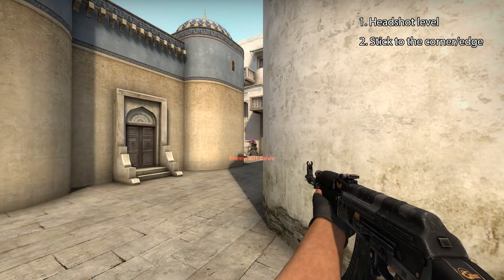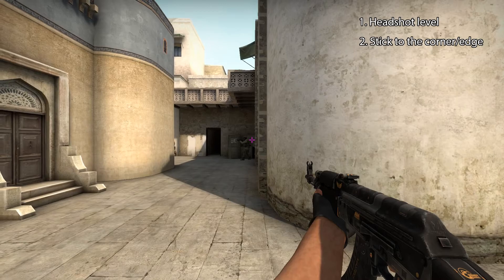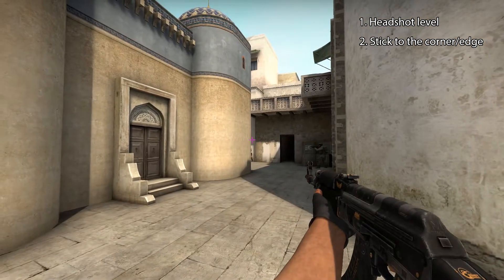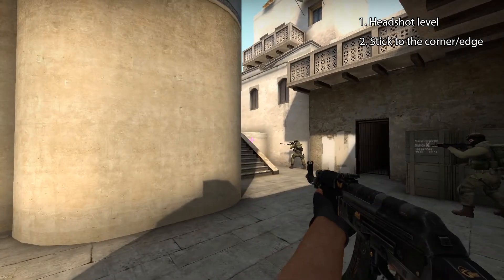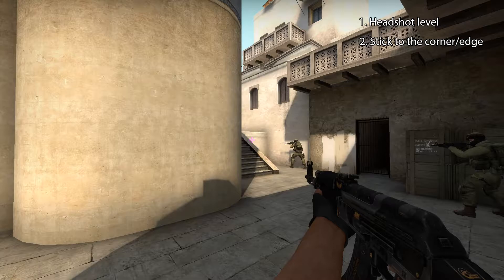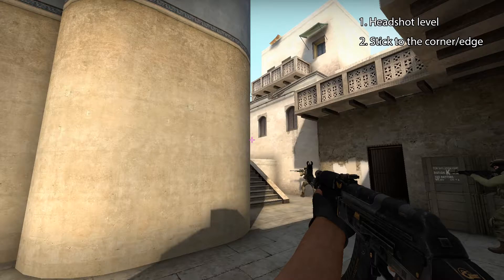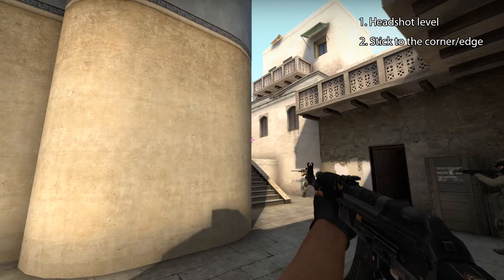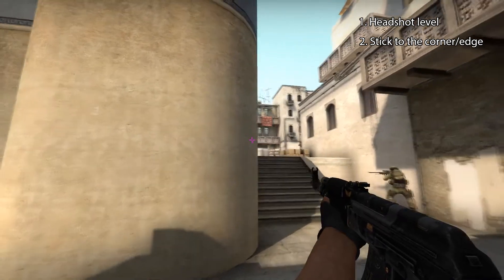Now when we continue clearing this corner — boom, another one. This corner is clear, immediately stick it to the next wall and move to clear another one. We want to keep this angle clear, then we know we need to adjust for a different landscape and different headshot level. You always need to adjust — you need to learn the angles, which usually comes with practice and experience. Moving to another angle — there's a guy, boom, headshot, and we're moving forward.